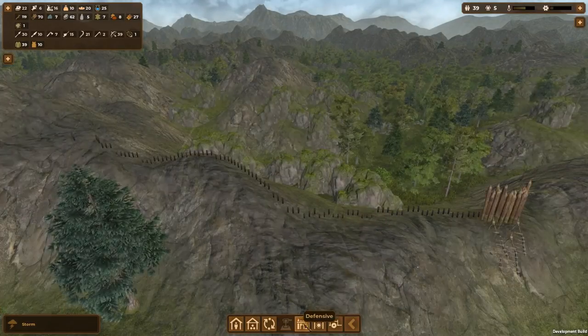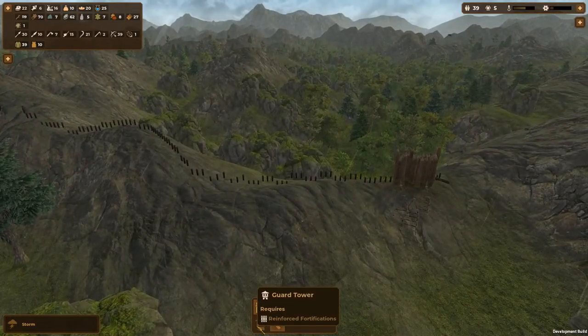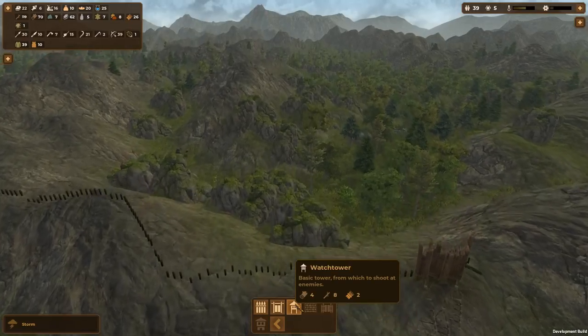That's gonna be the edge of our settlement. It will take a lot of research and we'll have to chop down a lot of wood as well. We won't have walls everywhere right now — just keep chopping these things down and building up the walls. They can probably attack them which is gonna be annoying. There's a storm coming — that's fine. I want to build a few watchtowers in addition.